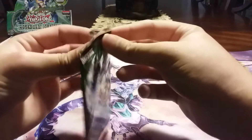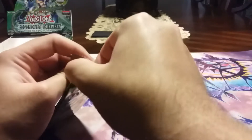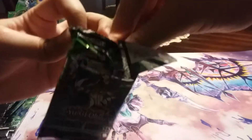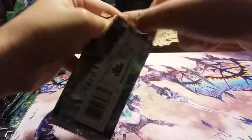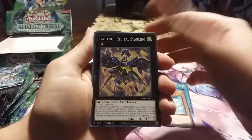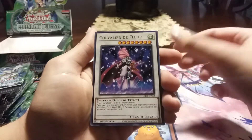Things I really want from this set: mainly the Lyrilisk and Speedroids. Literally anything else is just unimportant to me. Oh man, I'm out of practice. I'm just going to tear into this. Speedlift, Taki Tomborg, Recital Starling — I think I'm going to separate them by archetype — Quiltbolt Hedgehog, and Chevalier De Floor.